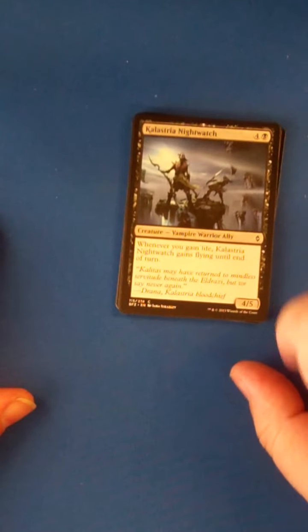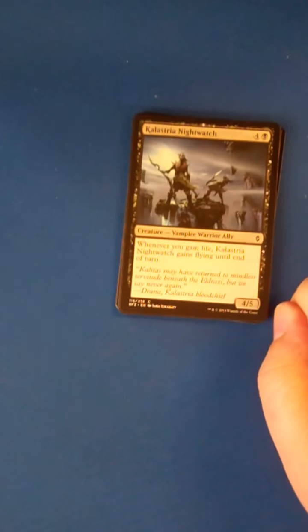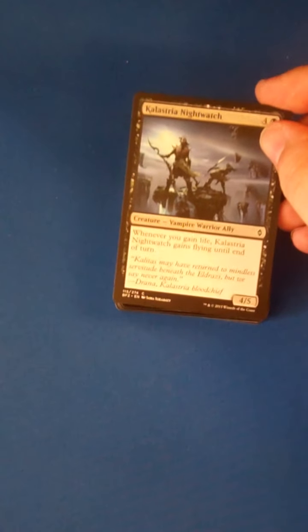Our first pick is a Colorstria Nightwatch. It's a 4-mana 4/5 that happens to gain flying if you ever gain any life. Not great, situational — even if it wheels around, this is not going to end up in your 23, you can let this one go.